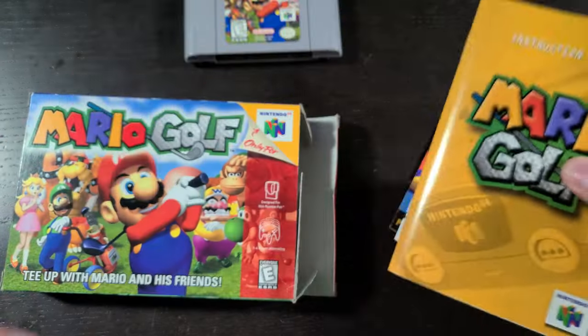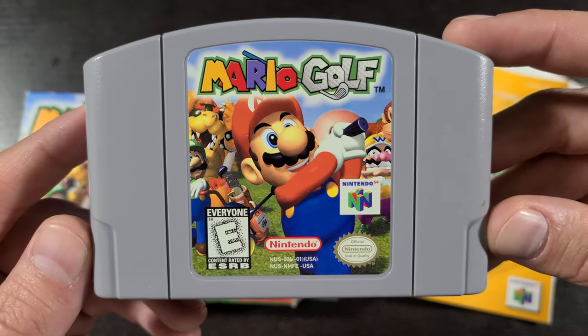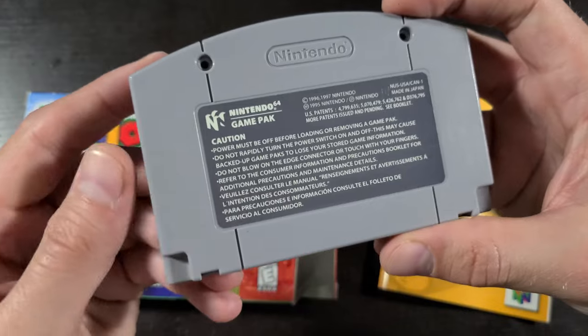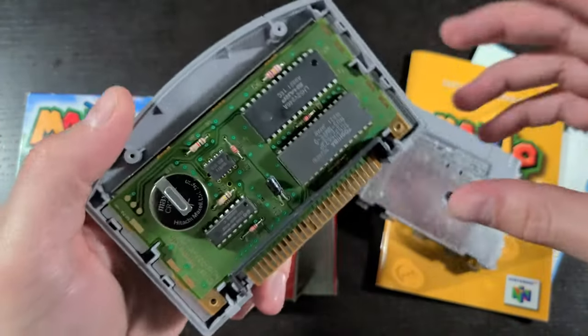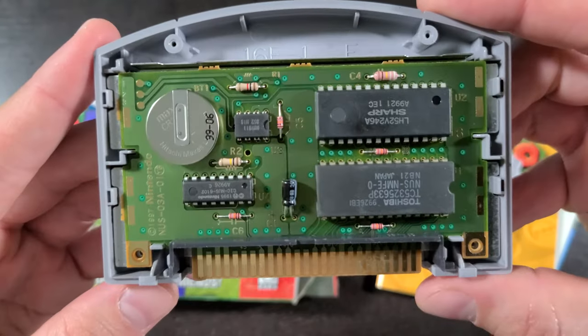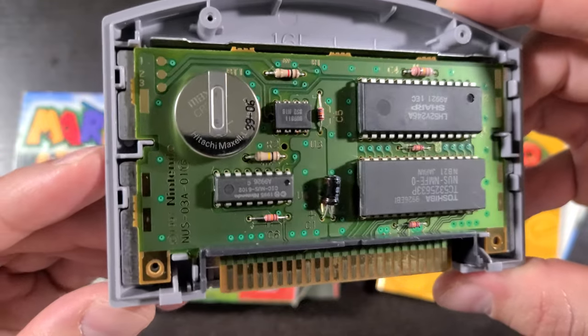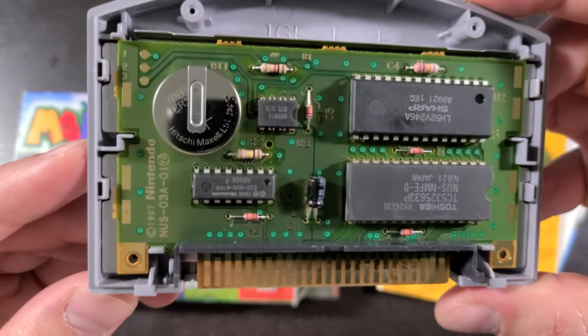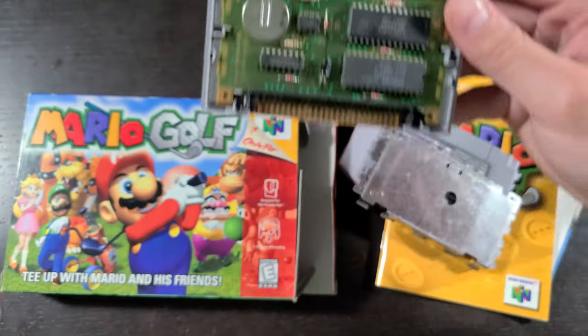Let's take a look at this cartridge — same artwork as the box itself, standard cartridge. Let's take this off and look at the circuit board. Pretty hefty board here — you got a battery in the top left, copyright 1997 Nintendo. Now let's get on to a quick review.